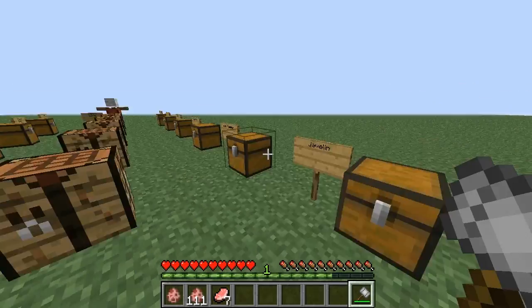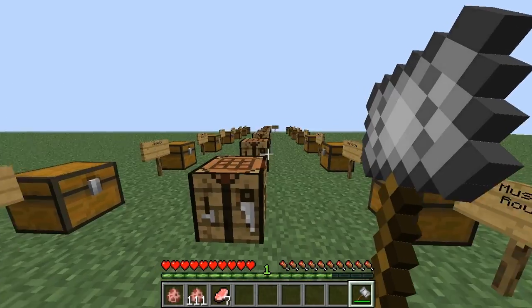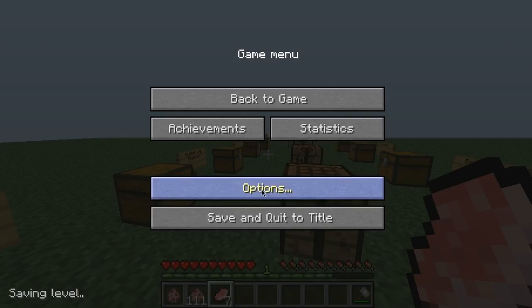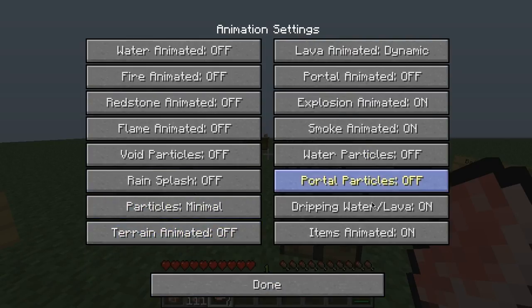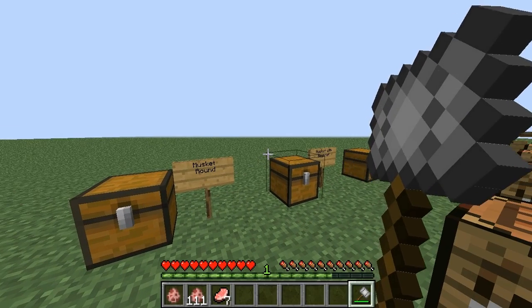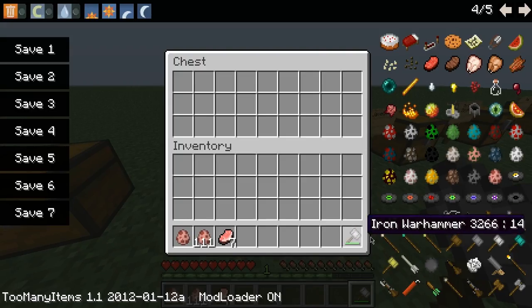It doesn't hurt any blocks, it doesn't hurt you — it just hurts enemies. Or just mobs. As you can see, I'm charging it up, you hear the explosion. I have particles off but let me turn smoke and explosion animations on. There we go — see, that's what it does. So yeah, that's the warhammer.